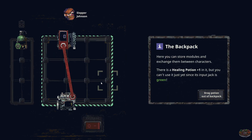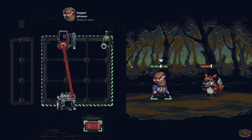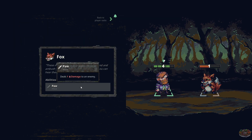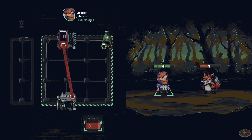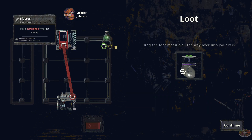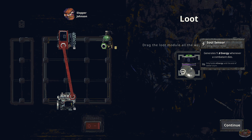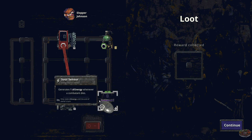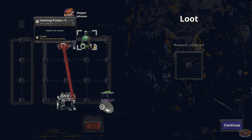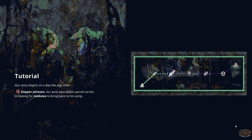You can store modules and exchange them between characters. There's a healing potion plus one in it, but you can't use it just yet since its input jack is green. Okay, I gotcha — he's gonna recharge that up with the blaster again. Is that bleed damage? Drag the loot module all the way over to your rack — generates one energy whenever an enemy dies. You can kind of move these around and figure them out.